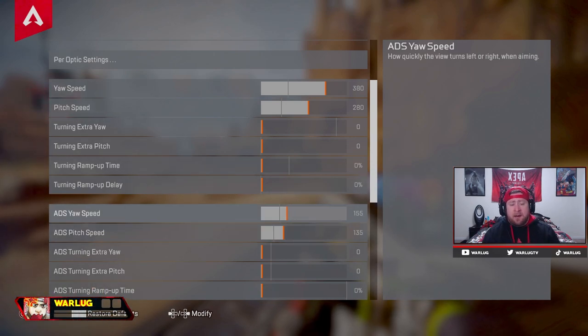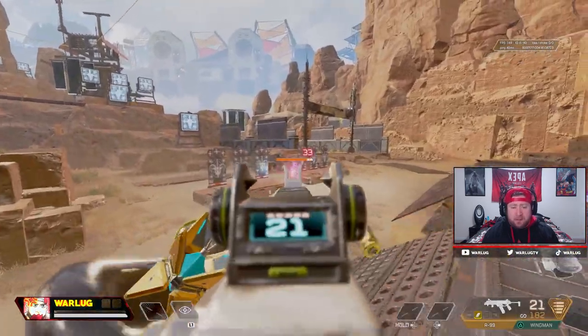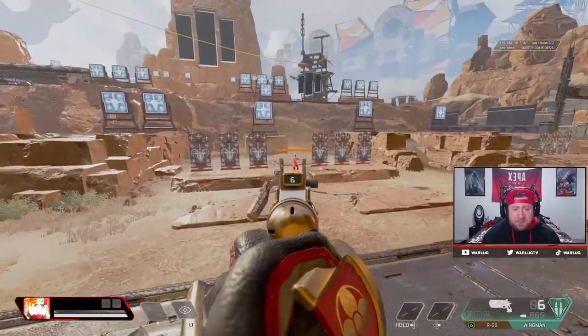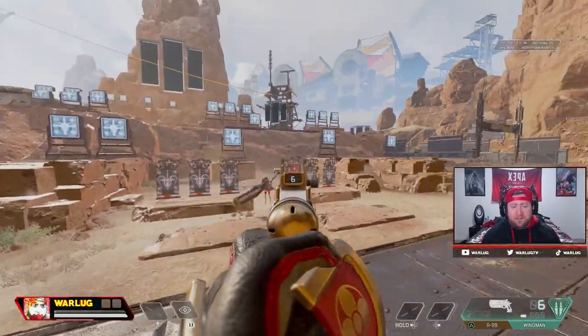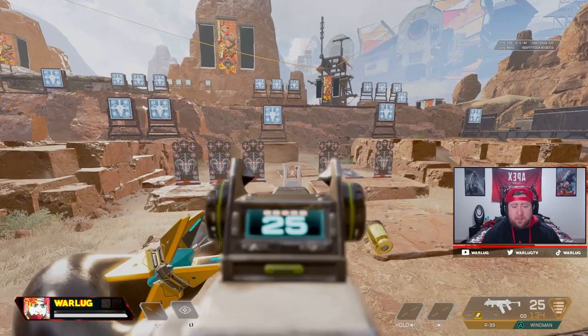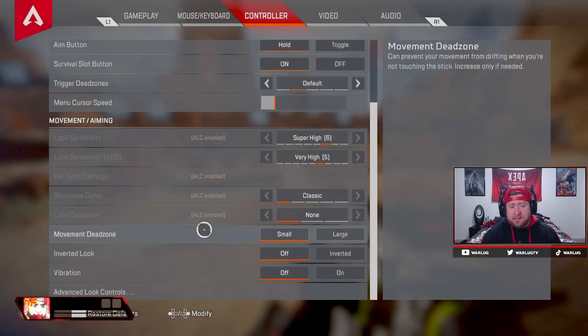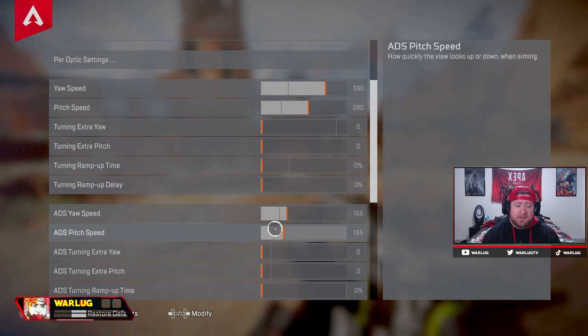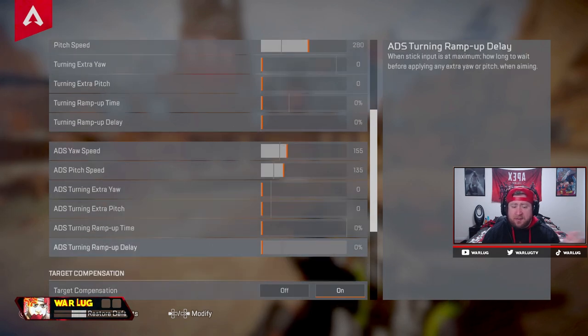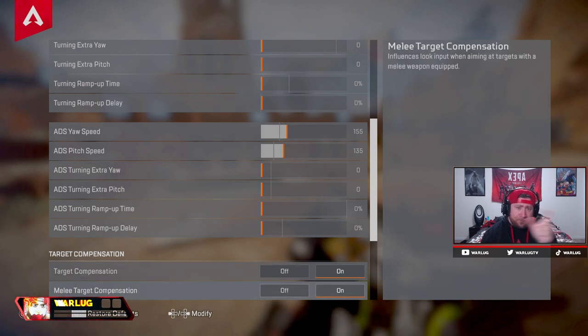ADS yaw speed and pitch speed I have at 165 over 135. A lot of times I go between 145 and 165 — 155 is a really good median. The reason I did this was to have a high enough ADS look speed to be able to flick a little better, especially with the Wingman. In correlation with my regular look speed, this comes out to around a 5 on regular ADS mode. So 155 between 145 and 165, and 135 for ADS pitch. Everything else off. I'm on Origin so I don't have the PC2 Console option, but if you're on Steam it shows up. If you're on console, always use console — using PC on console puts you at a disadvantage.